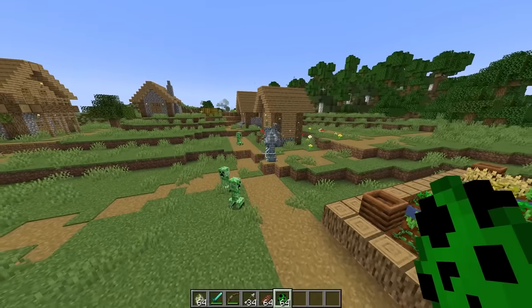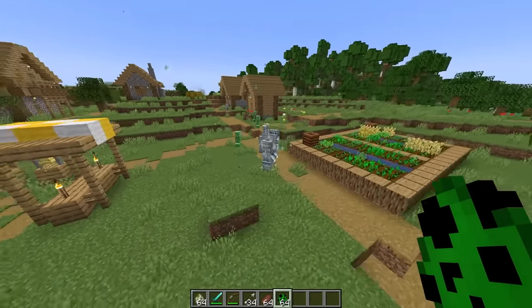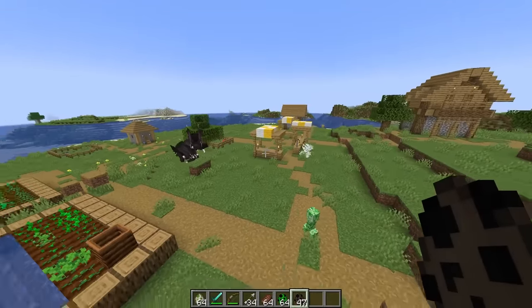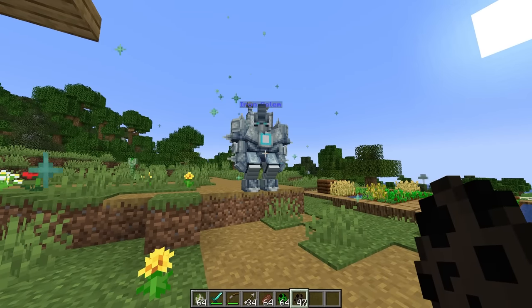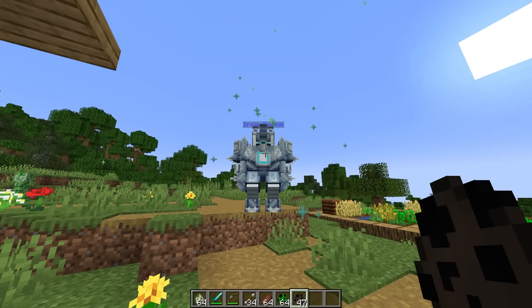Feel the threat and fight back. Perhaps the creepers don't pose enough of a threat to our golem — let's see how he deals with some better bats. The bats have turned on the creepers, and our golem still is not doing anything. Our buddy's a pacifist — that was unintentional. But given how strong you look, that might be the best option.